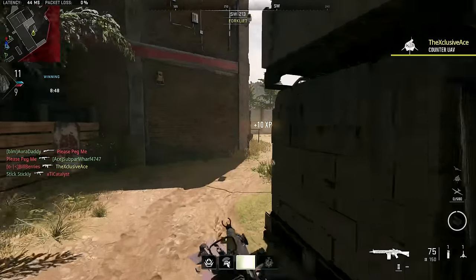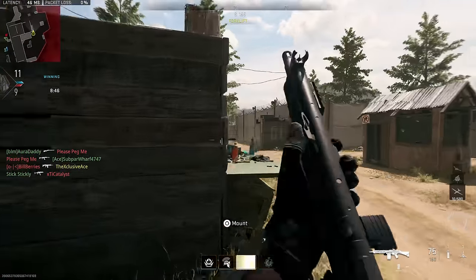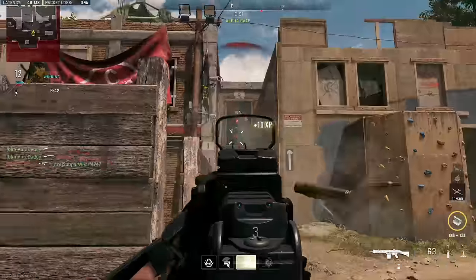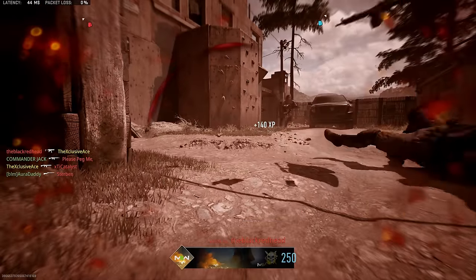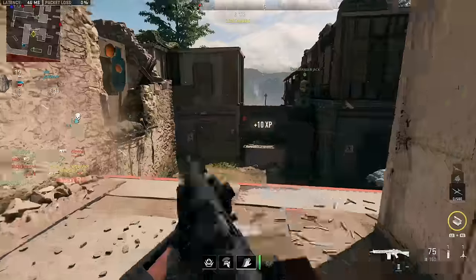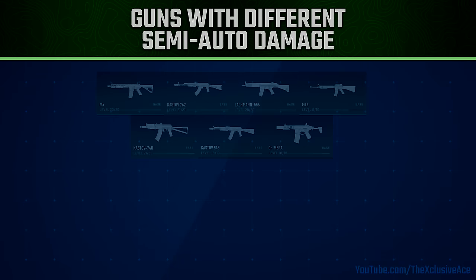Let's first go over the list before I go into each individual gun to share exactly how this changes their performance. When it comes to assault rifles, there are actually seven that have a different damage profile in semi-auto mode compared to full-auto, or in the case of the M16, burst. These are the M4, the Kastov 762, the Lachman 556, the M16, the Kastov 74U, the Kastov 545, and the Chimera.